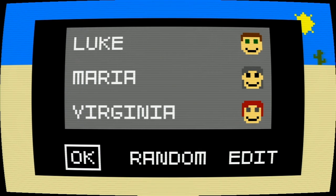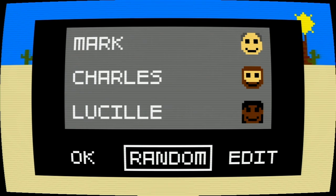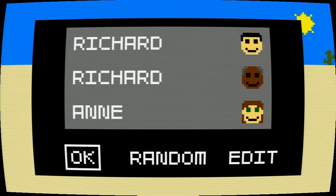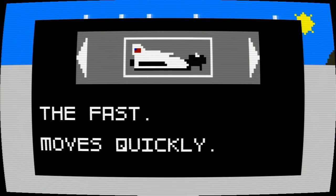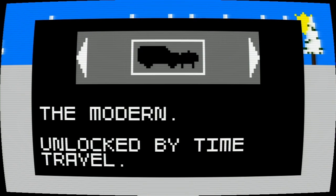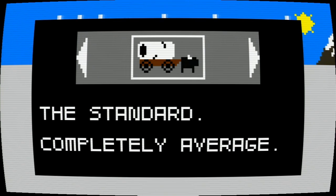So we can choose a party from random choices, a party of three explorers. Let's go with Richard, Richard, and Anne. We can choose a wagon, but most of these are blocked off. However, I do have one unlocked from previously, so for right now we'll just go with the standard wagon.